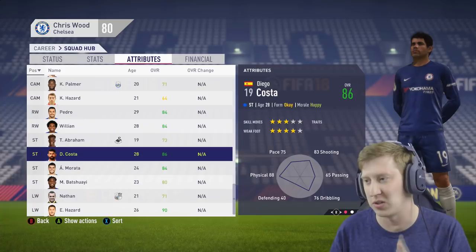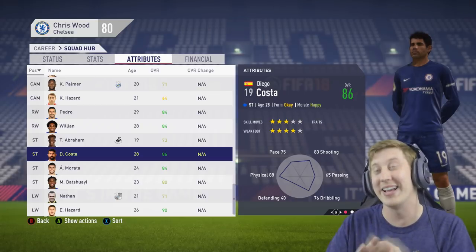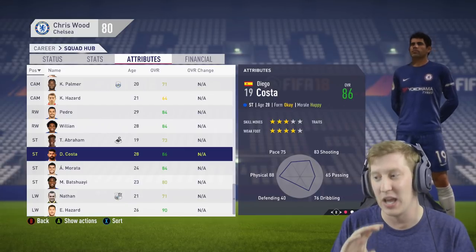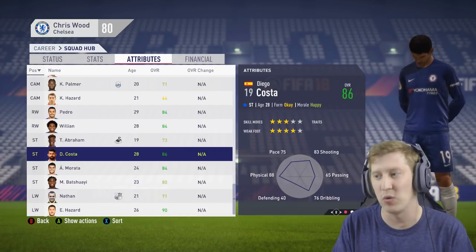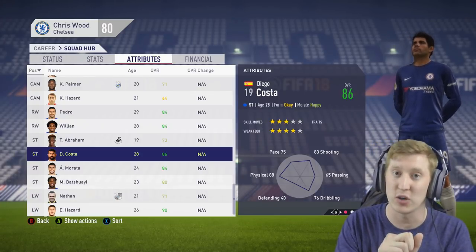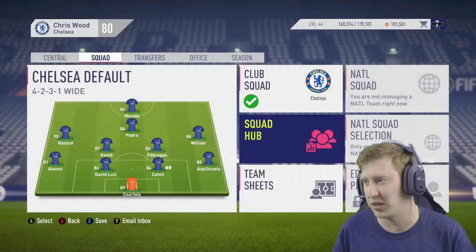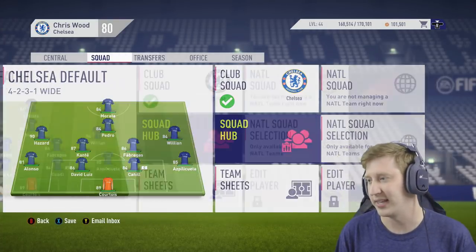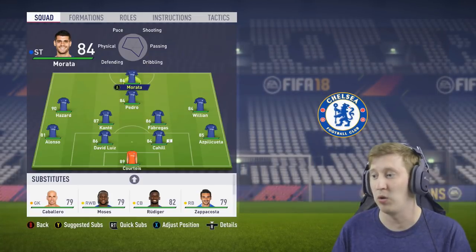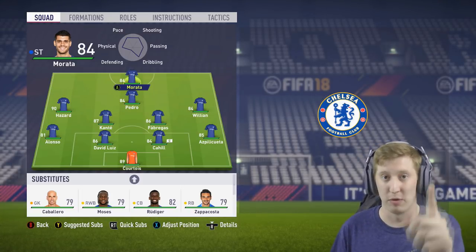The two major talking points transfer-wise: what do we do with Diego Costa, and give me a central attacking midfielder to sign for my first team — those are the two main positions to strengthen. Chelsea in real life has strengthened in defence: at right-back with Zappacosta, centre-back with Rudiger, and central midfield with Bakayoko. It's mainly out wide with wingers — though we have youngsters and squad rotation players like Victor Moses — and most certainly at central attacking midfield, and potentially striker as well. There is my starting line-up: Thibaut Courtois in goal, with Alonso, David Luiz, Cahill and Azpi at the back four, then Hazard, Kante, Fabregas, Willian, Pedro and Morata.